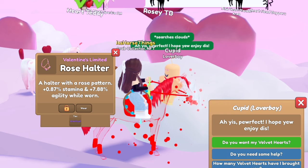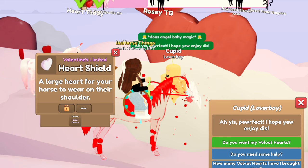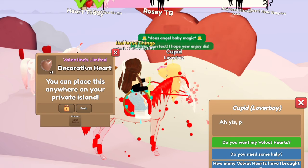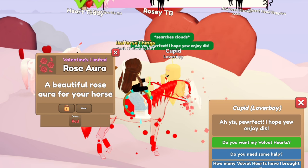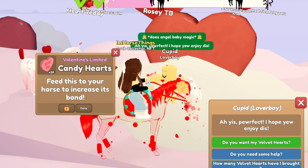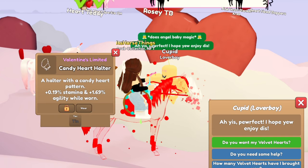A rose halter in amethyst, a Valentine's basket, a heart shield in clear quartz, a heart shield in orange pearl, a decorative heart in light brown, a rose aura in red — that's perfect, so cute. Candy hearts, 25 more. Valentine's halter in pink and silver, candy heart halter.